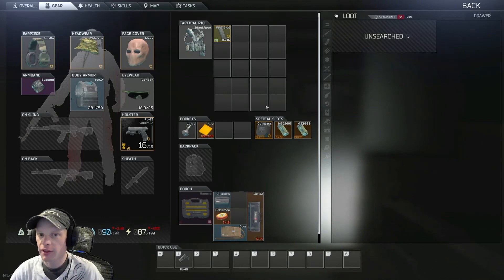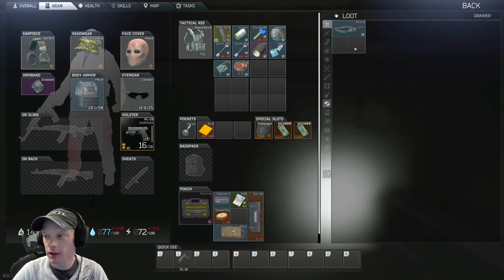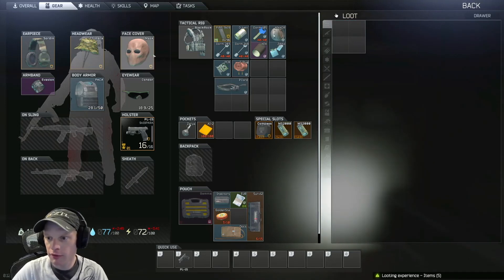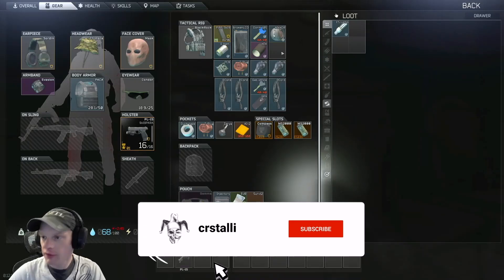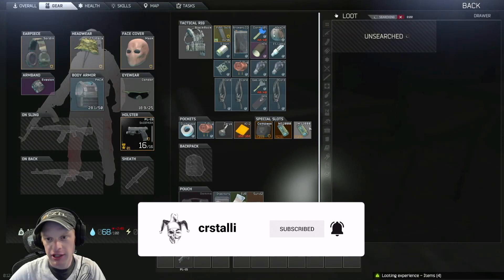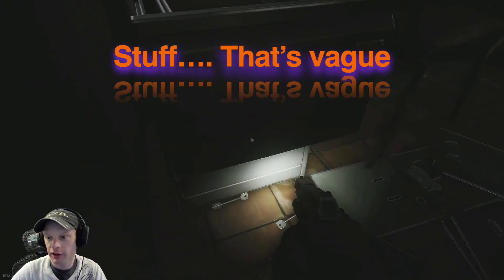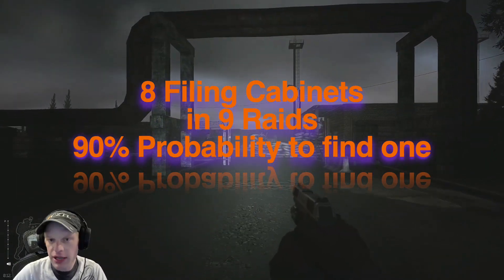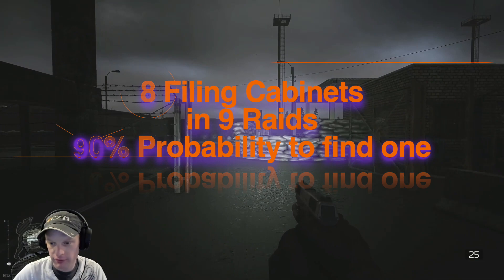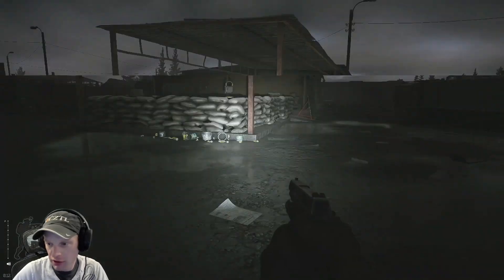Now this strategy assumes that you have all the keys, which might not be realistic. But try to search at least eight filing cabinets before going to extract. While you're searching these filing cabinets, be sure to grab all this fabulous loot for early game — you got keys for dorms as well as a bunch of hideout material that you need. If you're able to search eight filing cabinets for nine raids, you have a 90% chance of finding a flash drive. That's not too bad, doesn't take much time whatsoever, and you're not really risking anything.